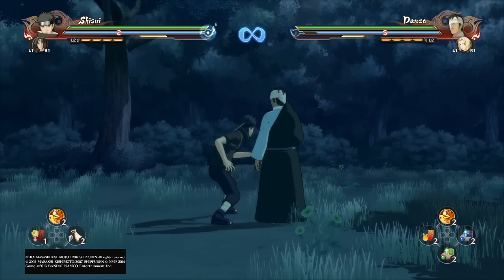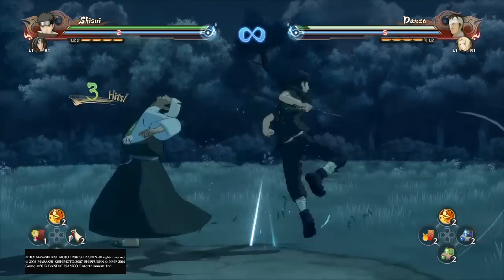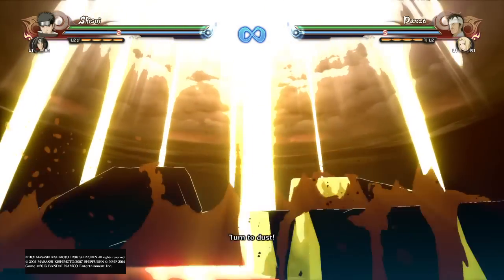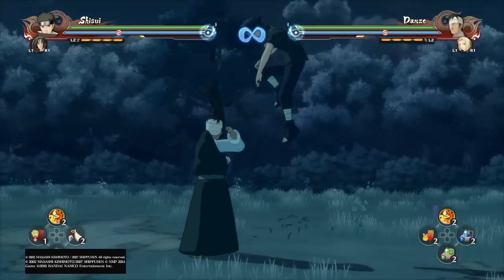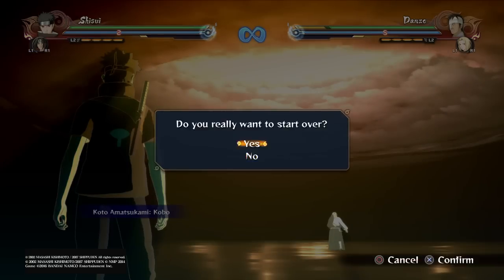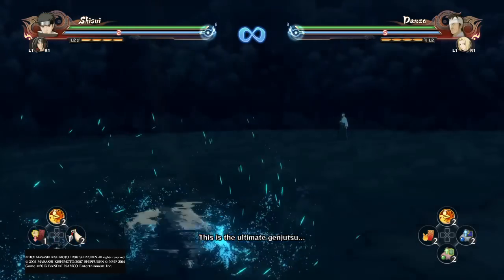He can also combo into his ultimate. I think by canceling the sixth hit in his regular combo — actually, you have to wait until you teleport behind him. When that fire hits him, he'll stagger a bit, and then you can hit him with the ultimate. A very sick looking ultimate. As soon as that fire hits, do it and you'll get him. His ultimate jutsu in general is just pretty good — it's kind of slow, but you can do it from anywhere and you will teleport right to your opponent and do it. It's a pretty good ultimate jutsu.